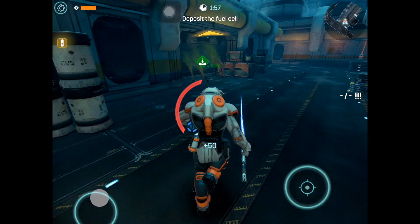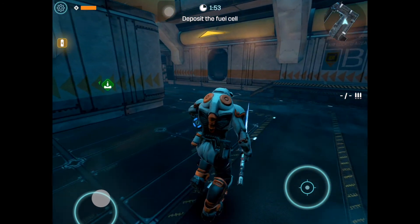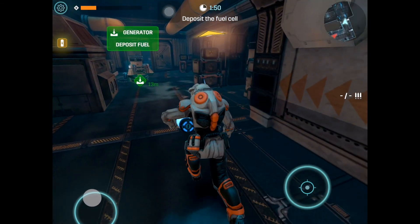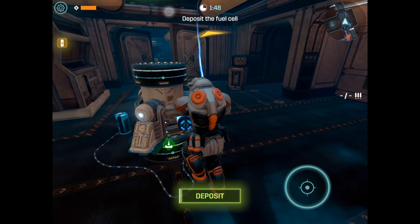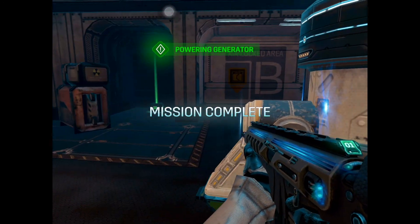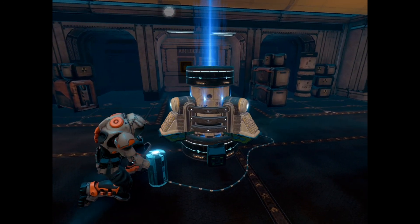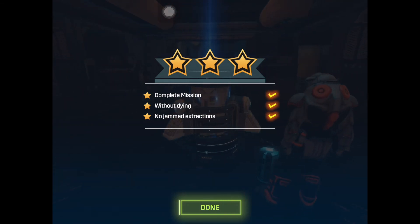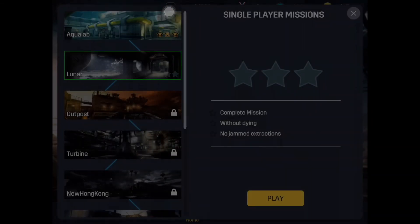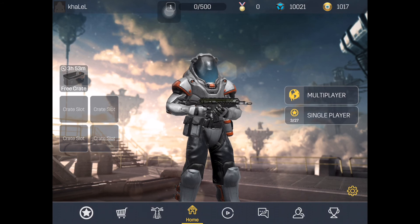Melee! It's a lightsaber - something similar to a lightsaber. There's no sprint. Deposit the fuel cell - power generator is on. Mission done! Restore mission - well, let's go check some settings.